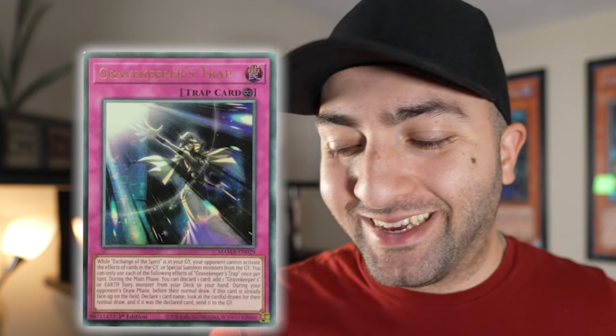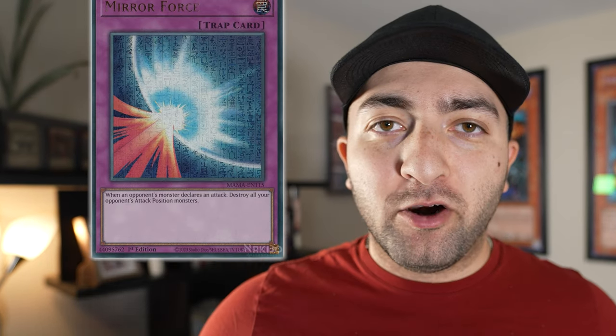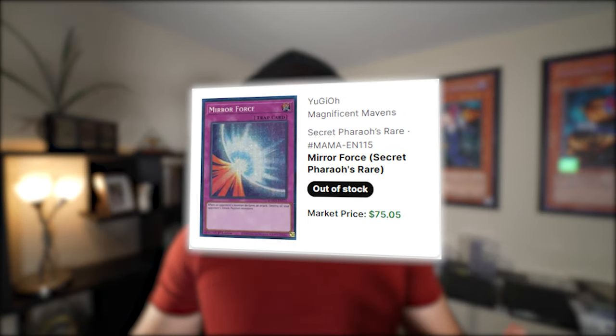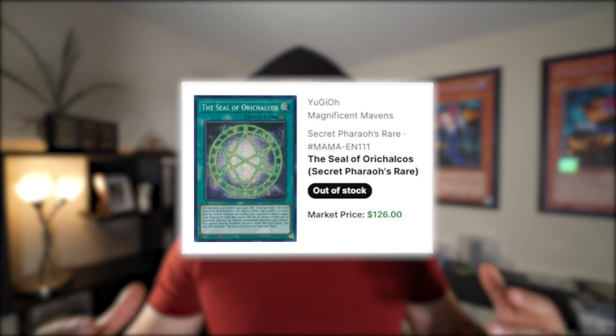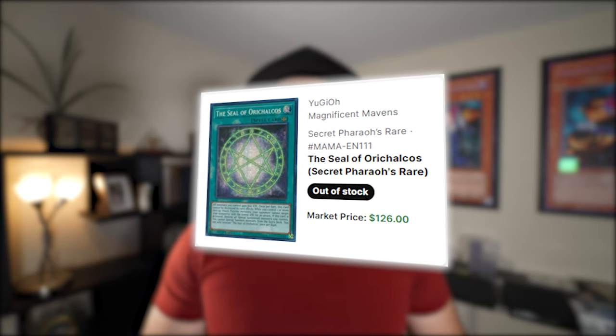Gravekeeper's Trap and Lightning Storm — no idea on those. Mirror Force doesn't work and doesn't fit the theme — currently at $75, I can see it dropping to the $30 to $40 range. Crystal Bond — no clue. Toon Kingdom is kind of cool but not really my cup of tea — at $56, I think it might come down to around $20 to $30, unless it becomes playable, in which case it would shoot up.